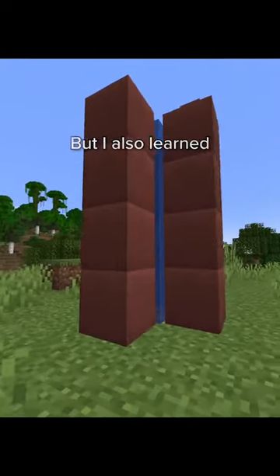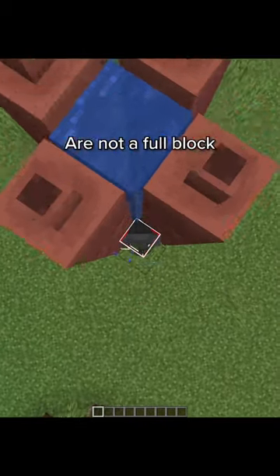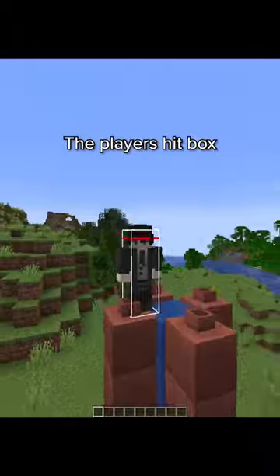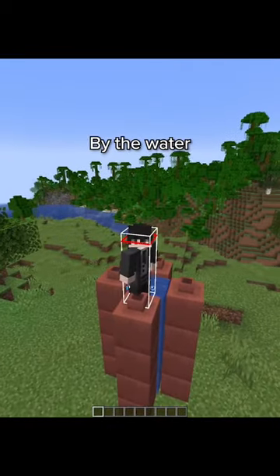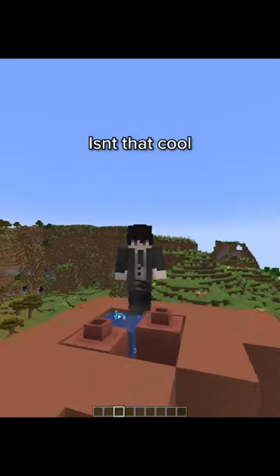I also learned you can make functional water elevators. Since decorated pots are not a full block, the player's hitbox is big enough so that it can be pushed up by the water. So now we can have seamless corner water elevators. Isn't that cool?